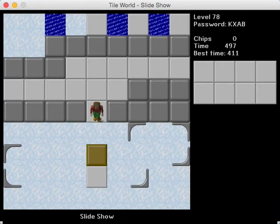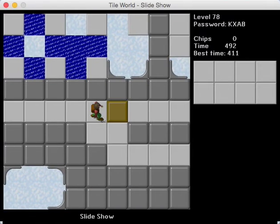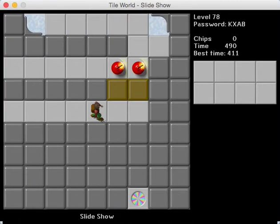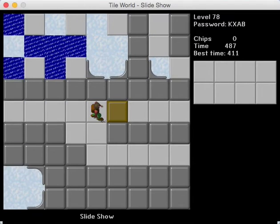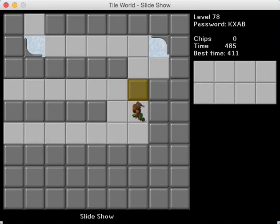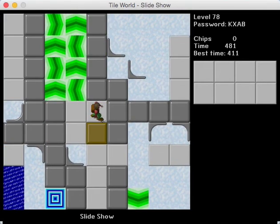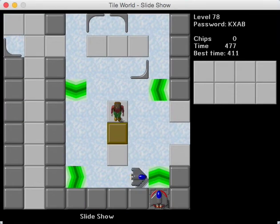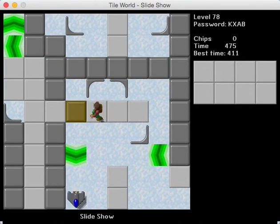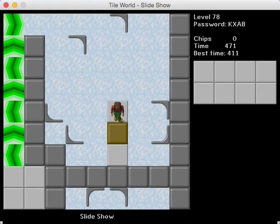This level is cool. It was designed by Peter Marks and originally had the title Block Puzzle. It turned out that 'block' and 'puzzle' were literally the most overused words in titles for CCLP3 levels. So we thought we ought to give it a different name. We eventually landed on Slideshow, which I really like — I think Slideshow is a great name.